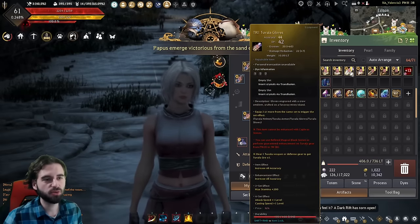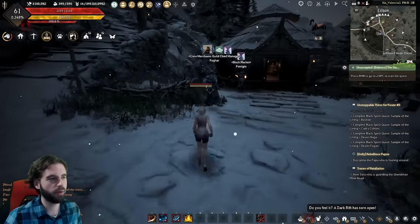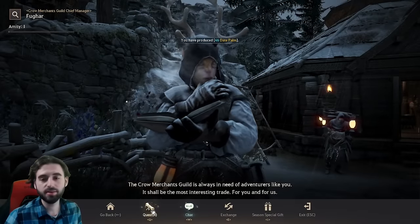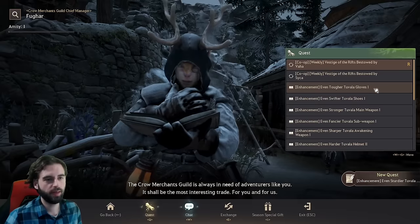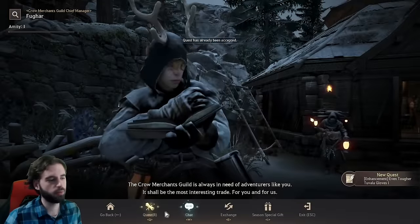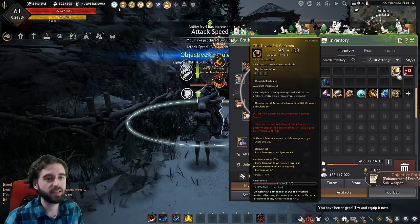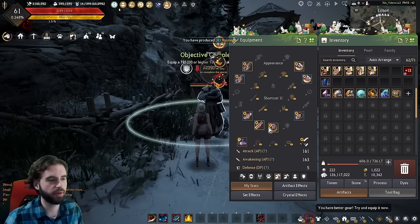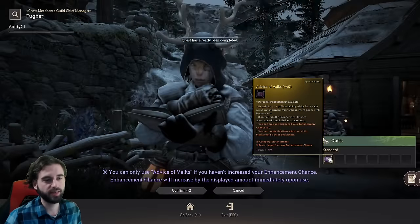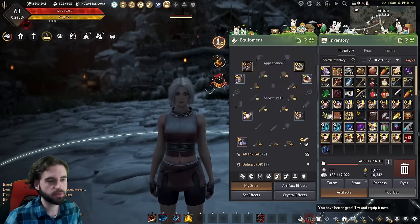Now once you have everything up to the TRI stage, find the NPC Fugar. Under the quest tab, auto-complete all of those quests. Then take all those pieces off and talk to Fugar — this gives you Advice of Valk's +40s. In your inventory under the pearl tab, you'll now have seven Advice of Valk's +40s, which you'll use for this next series of upgrades.